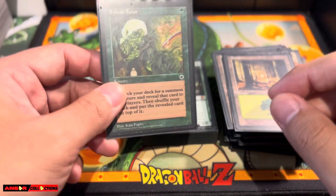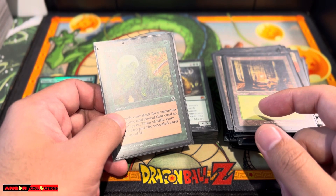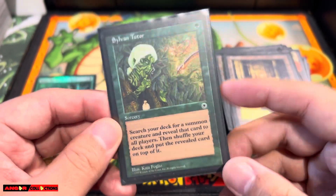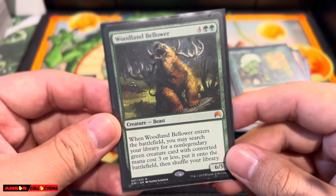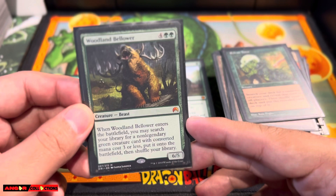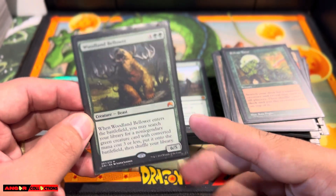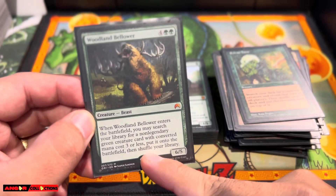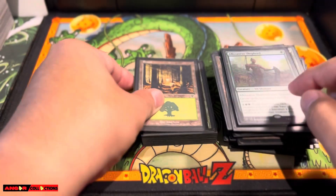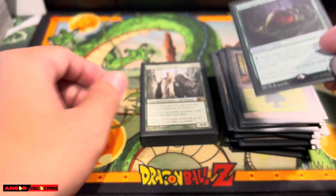Forest, Forest. I believe I have either 30 or 31 lands total. Sylvan Tutor — another tutor. Woodland Bellower — one of my favorites. You can combo out with this. If you have enough mana, you can search all creatures three mana or less. It's crazy, this card is ridiculous. Shepherd — very powerful in the deck. Scavenging Ooze — very powerful, casual card.